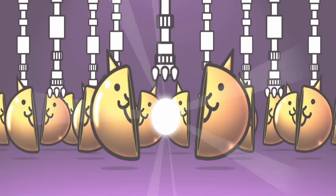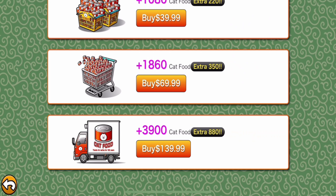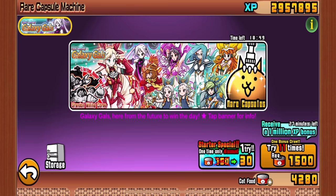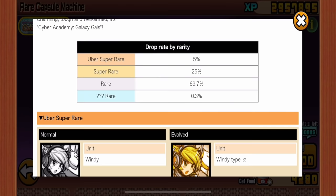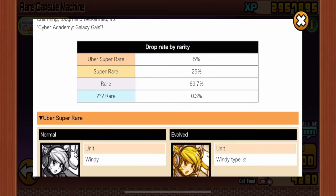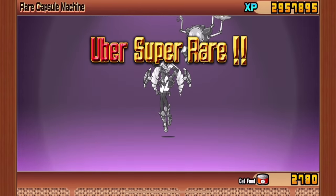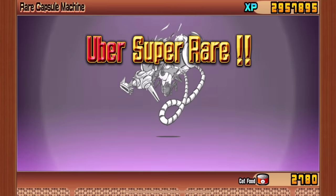I wonder how many more of those we can get — it takes money to make money. We got another uber super rare. Cat food seems to be the currency of choice, that's how I unlock new rare cats, and I want something even rarer. That seems like enough to buy at least 22 new cats. A rare is 70%, super rare is 1 in 4, uber super rare is 1 in 20. But there's something even rarer — it's like almost 1 in 1,000, which is why I'm buying 11 of these at a time. I got another uber super rare riding a vacuum cleaner.